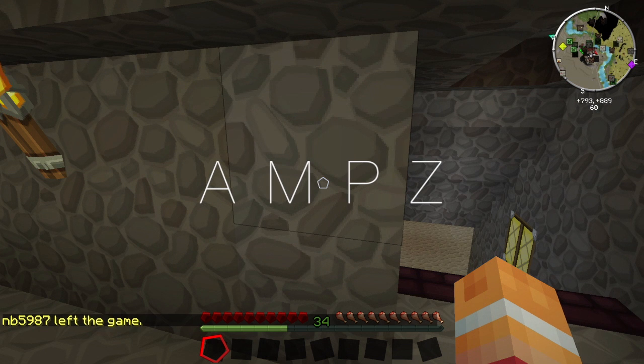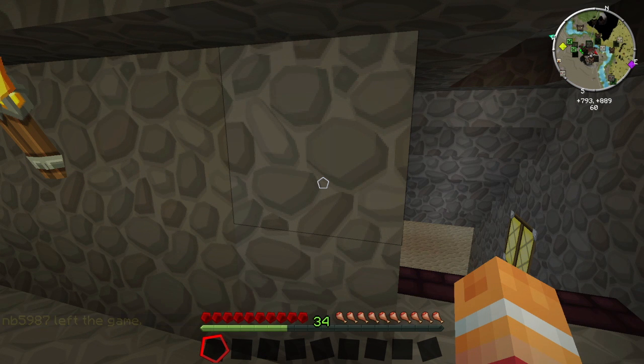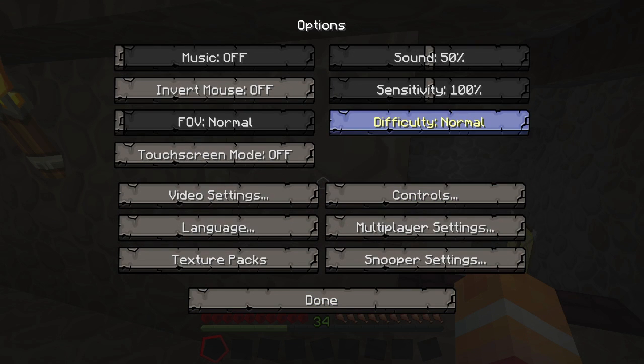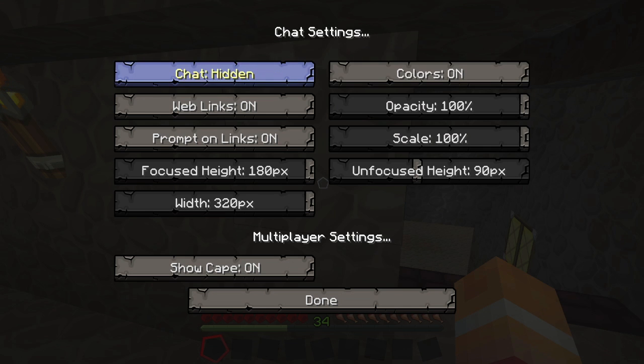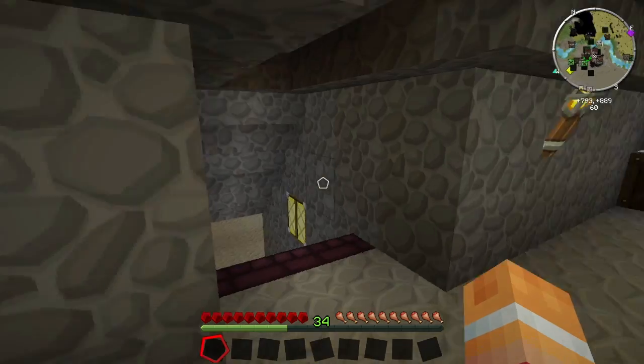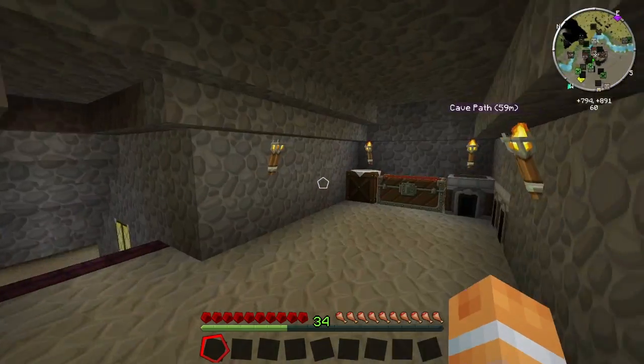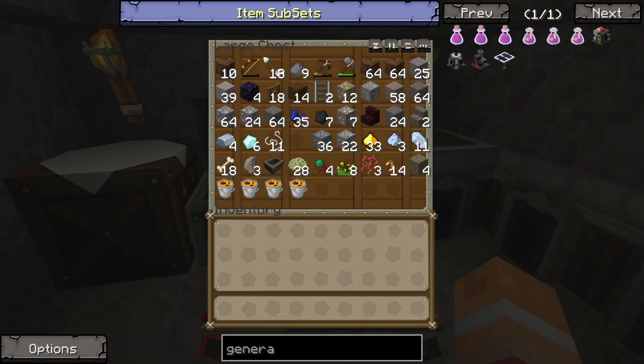Today we are going to get our operation set up. So let's make that a reality. First things first, let's turn off our chat. Bye bye chat. So let's retrieve some of our items that we left here from last episode.